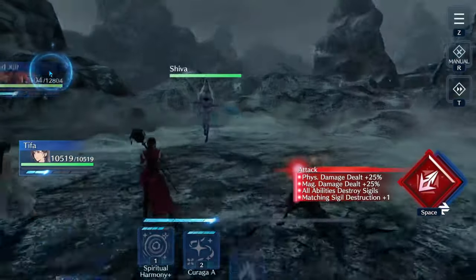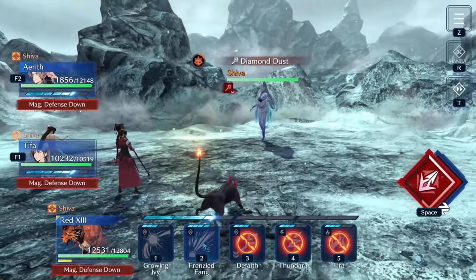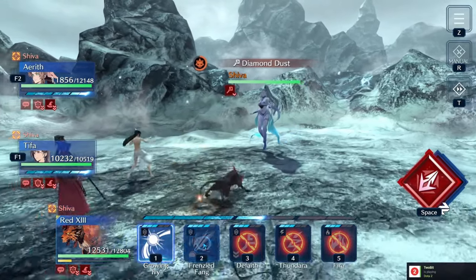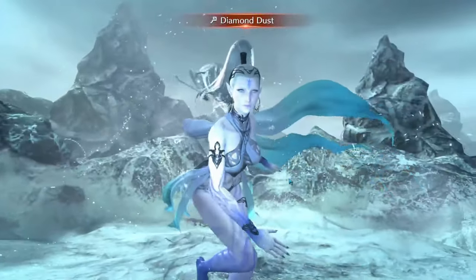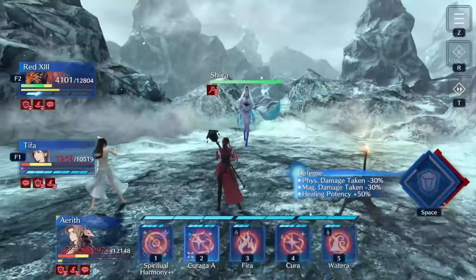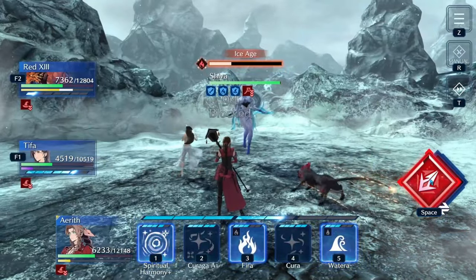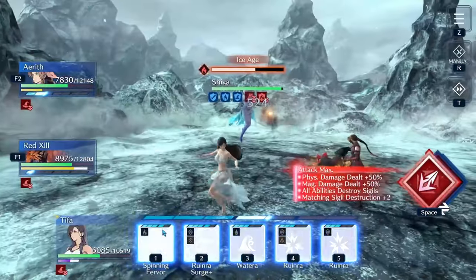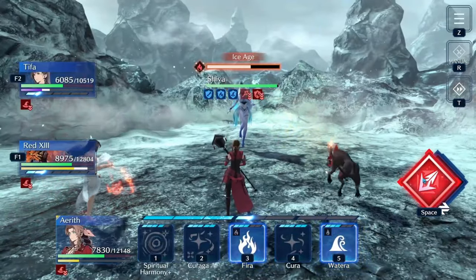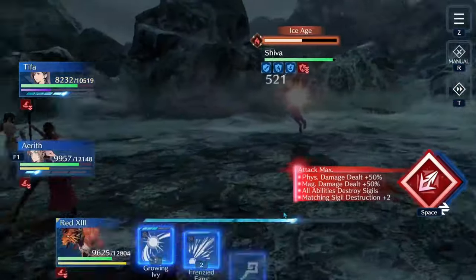Heading into the fight, the first thing you want to do is get on Red13 and throw the D-Faith as quickly as possible. If you're using a build where you can break the silence, cast that before she hits you — we're not doing that here. Immediately use Frenzied Fang to finish off the magic attack down, switch your stance, get on Aerith, and get ready to hit Kuraga as soon as this is over. We see it end, hit Kuraga, switch stance, go back to Red — Frenzied Fang for the fire breach, and now start making sure we get in damage while switching stance.